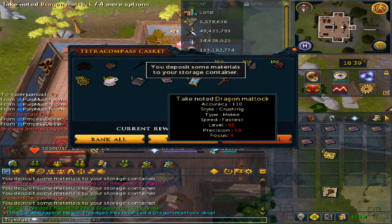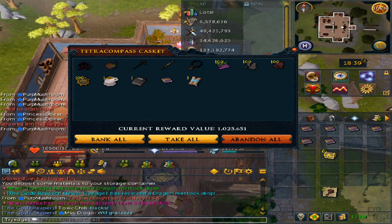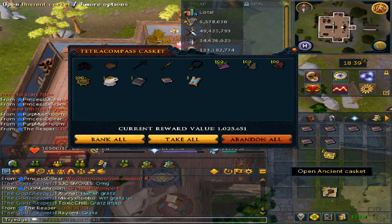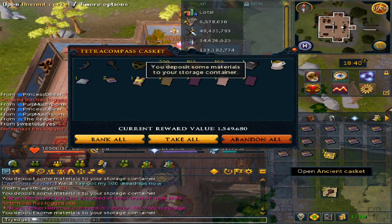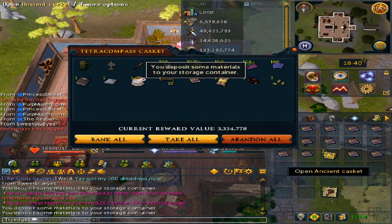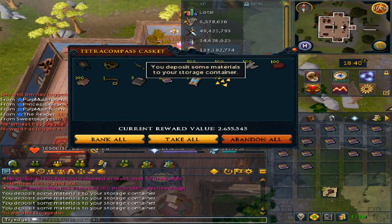Another dragon mattock — another dragon mattock! I think that was 72 mil. Well, 72 or 73, I kind of forgot — I claimed it too quickly. 3.8 mil, 3.6 mil. 1.5 mil, 1.5 mil — why is this so cheap? I guess the materials. 3.3 mil. Come on, come on — almost 2 mil, and the final casket, 2.6 mil.